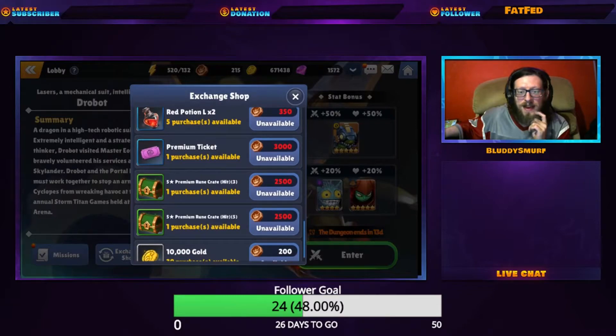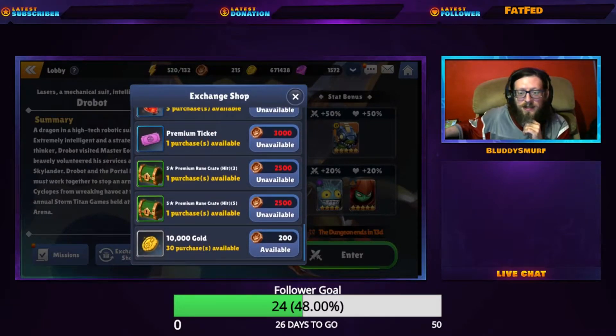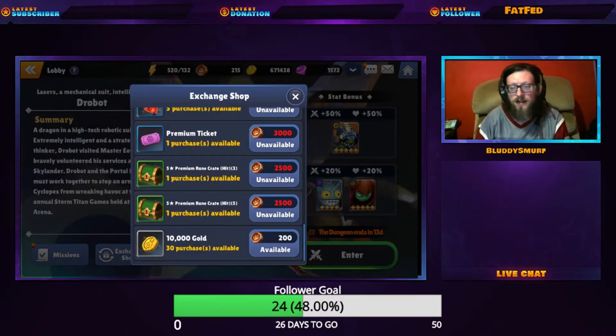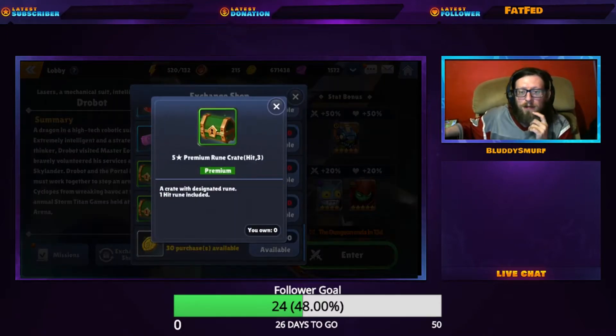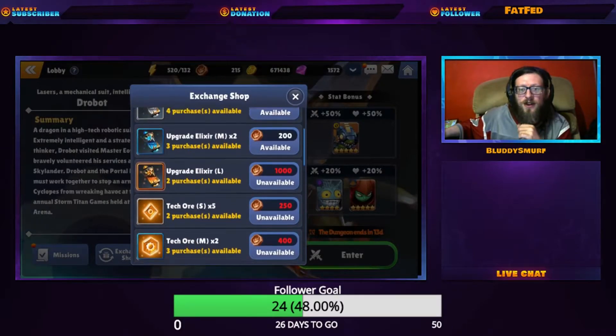After that, your next objective is probably the gold. If you're at the point in the game where you don't have full sets of five stars, you could probably get these two crates here to get a couple of five-star runes.